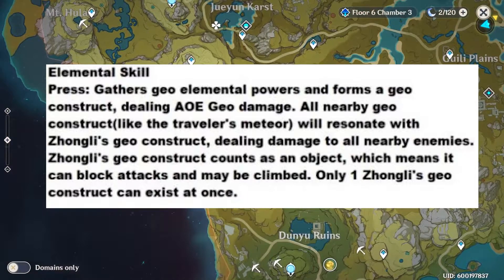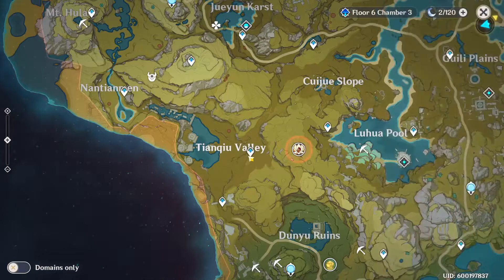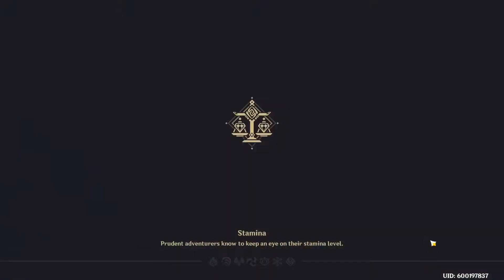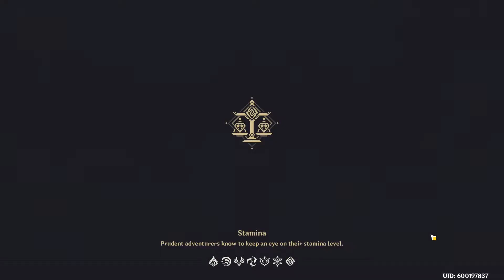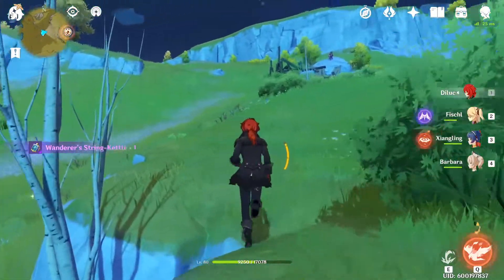Only one Zhongli Geo construct can exist at once. I'm going to assume one of his constellations is just going to let him put down at least two, because I feel like whenever they specify stuff like this, there's usually an option to be able to carry a second one — like how Sucrose has it, she can get another one with her constellation. But we're done with that.